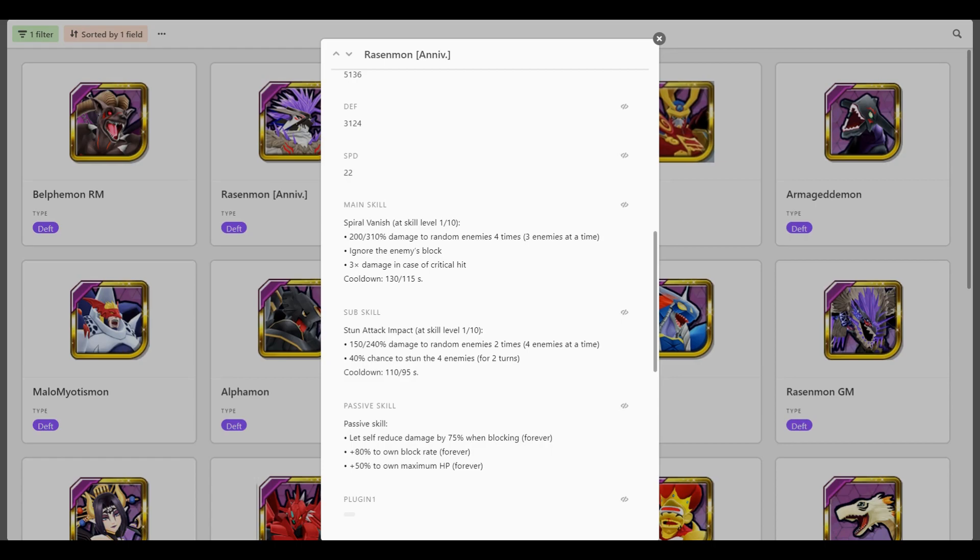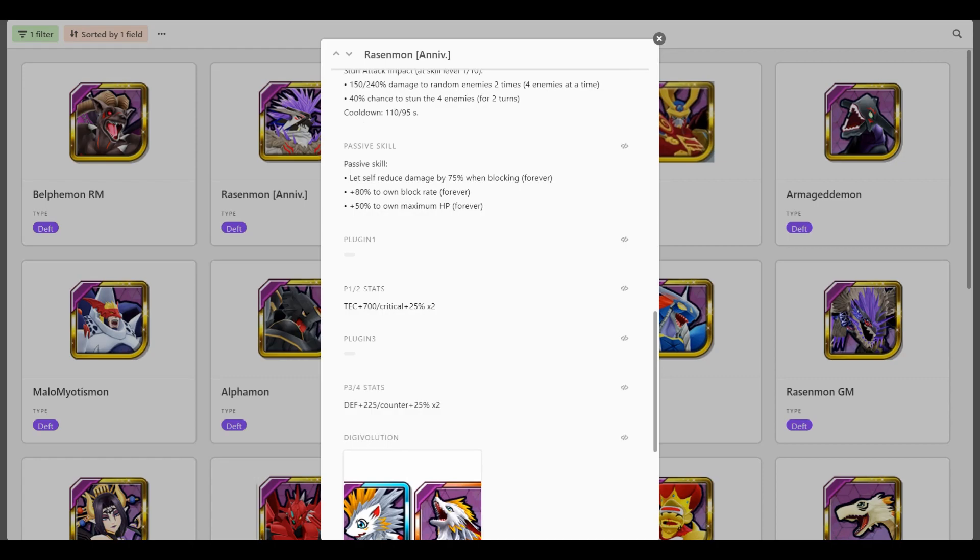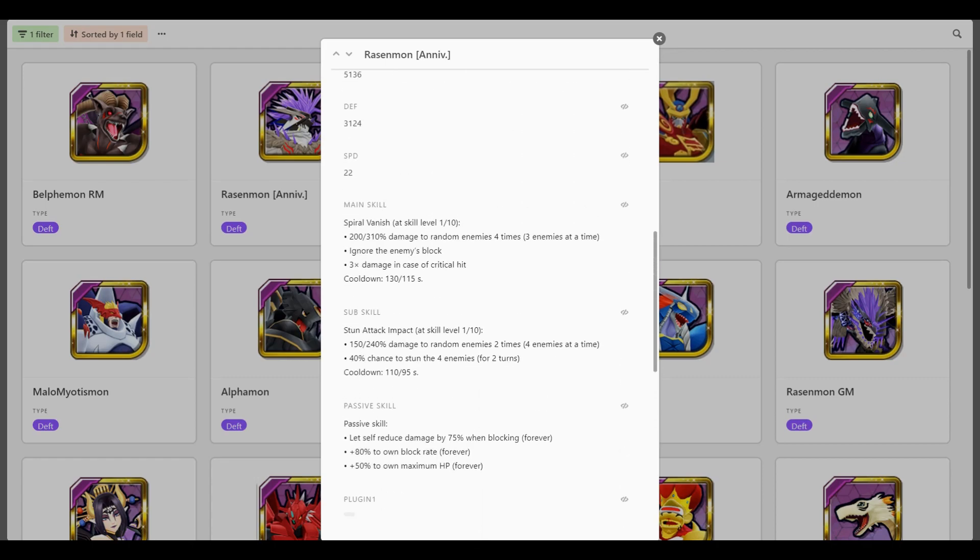Here's where his defense comes in. Self-reduce damage 75% while blocking, forever. 80% block rate forever. So 80% of the time you're getting 75% damage reduction. Plus 50% to own HP — that's why his HP is going to be really high. So he's got 10,000 health, plus 50% gives 15,000 health, plus 75% damage reduction when you're blocking, plus whatever your plugins are. Many Digimon in their passive also have block boosting, so you'll be able to get that to 100% no sweat at all.